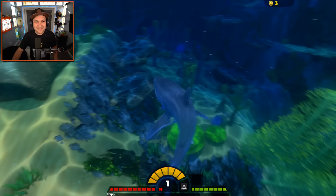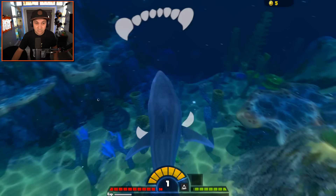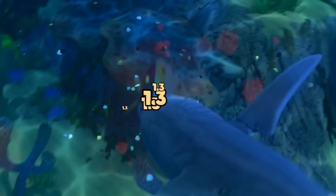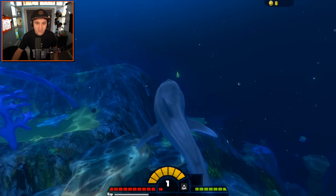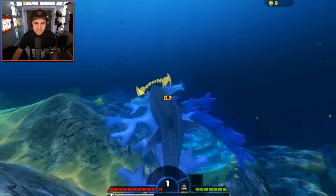Here we are - the glorious mako shark. Look at him, he's such a happy dude. Let's go eat some stuff as we do. I'm gonna eat a parrotfish - wait, no, that's a tuna. That is a delicious tuna. More tuna, don't mind if I do! So far so good, mako shark, very cool. All the sharks are really good in this game, but obviously some are a little bit better than others. Let's try to take out a barracuda.